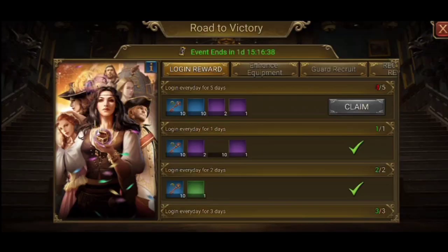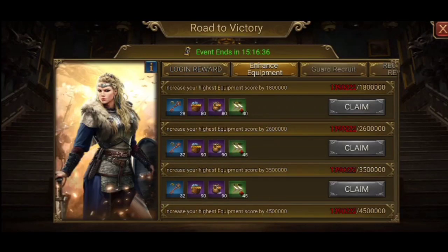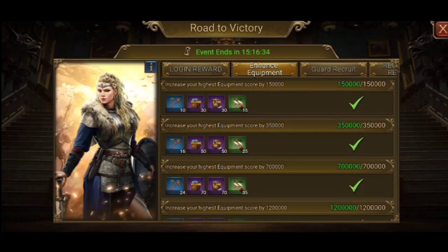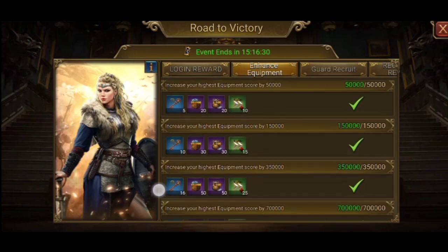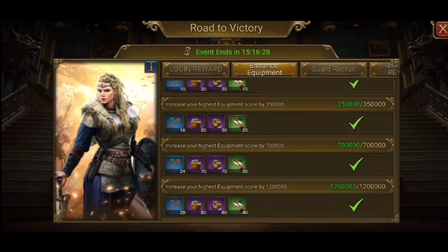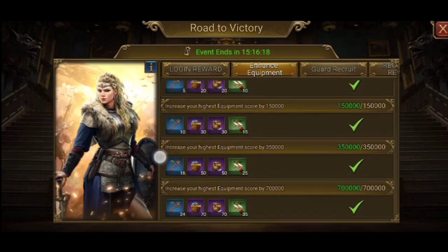I also did the same thing on my farm account. As I said before, this account only spent $1 and hasn't spent a penny since. So this has nothing to do with materials from the honor challenge on the main account. Everyone can do this without spending money — the important thing is knowing how to calculate and save points.